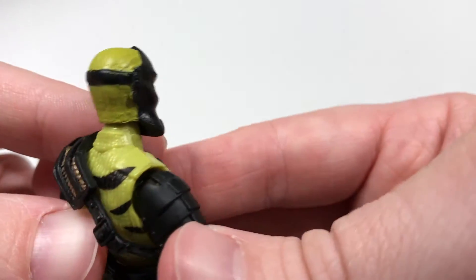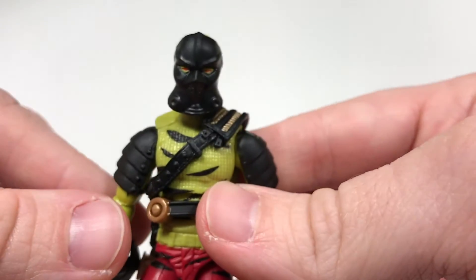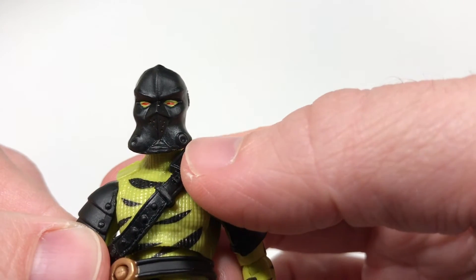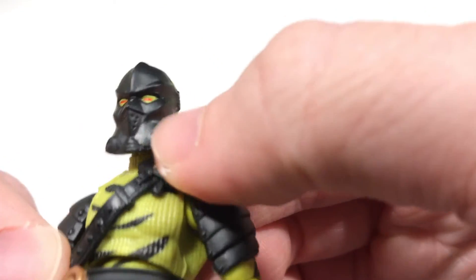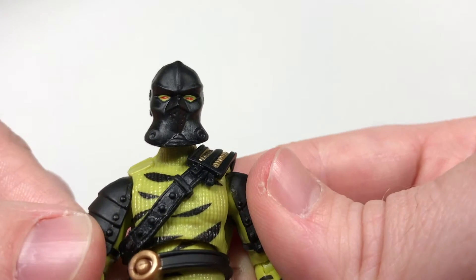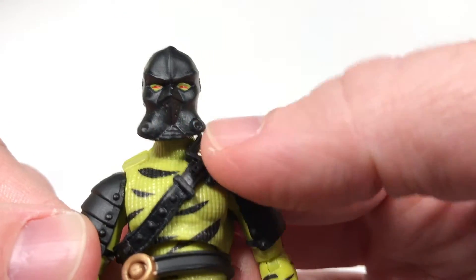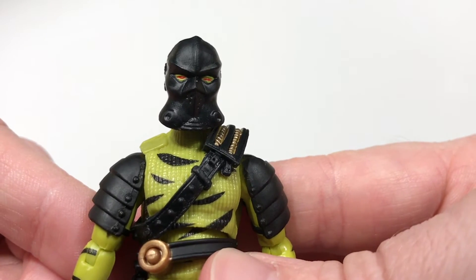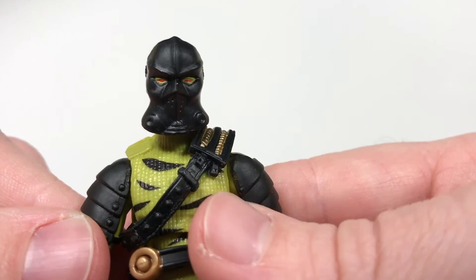It is a mask, not a helmet like his cousin Destro, and he's got some red eyes. This is a solid black mask, and down here it looks like there's some sculpting that seems like it could be used for aiding in breathing — this might be a breathing apparatus. I'm not too familiar with the character's background, so if you know more details about him or the mask, let us know in the comments.